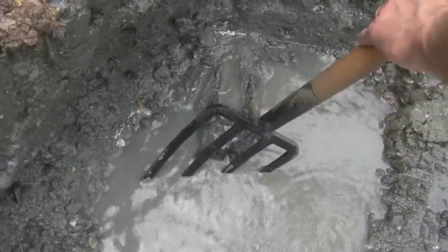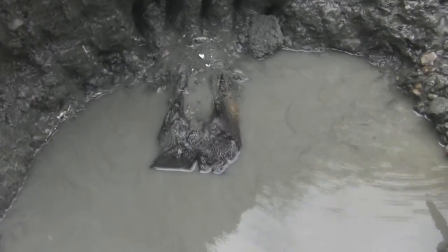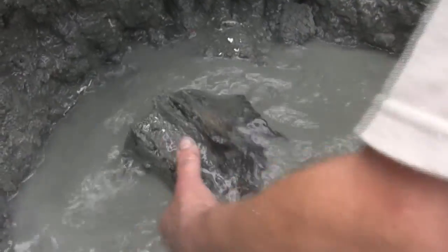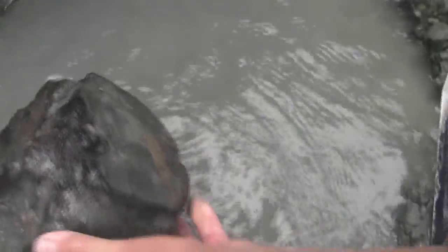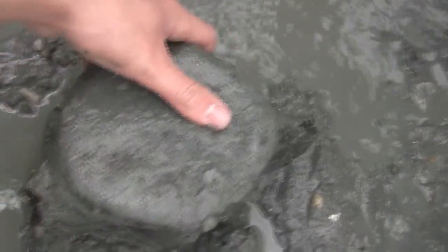Here's our whale vert that we're getting out — it's pretty big. All right, we got the whale vert out, it's pretty loose, coming out. Oh yeah, I think it's nice. Pretty big — I broke off a little bit, but I think it's a big vert though. It's pretty nice.